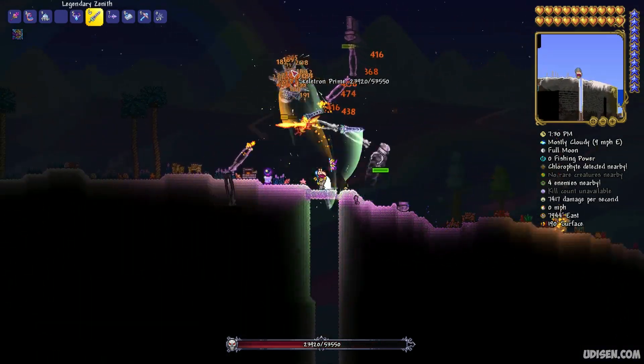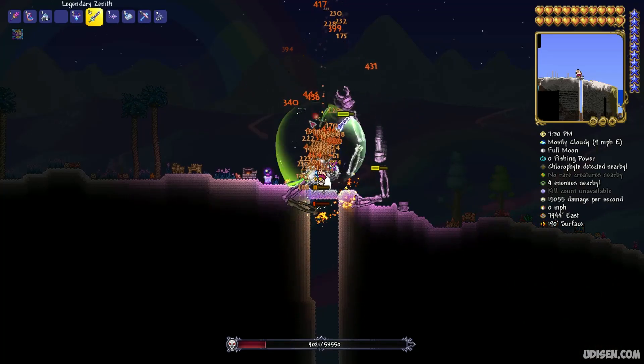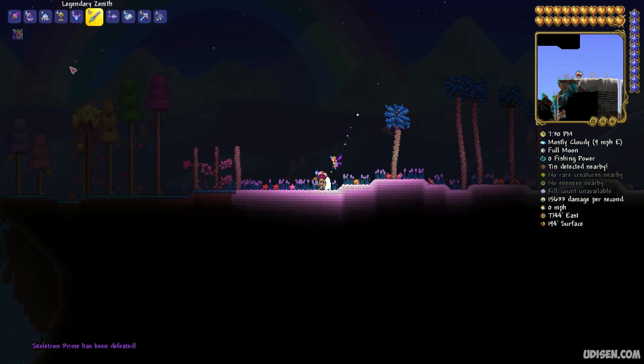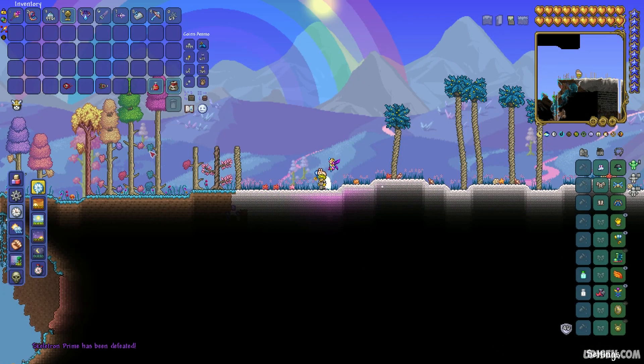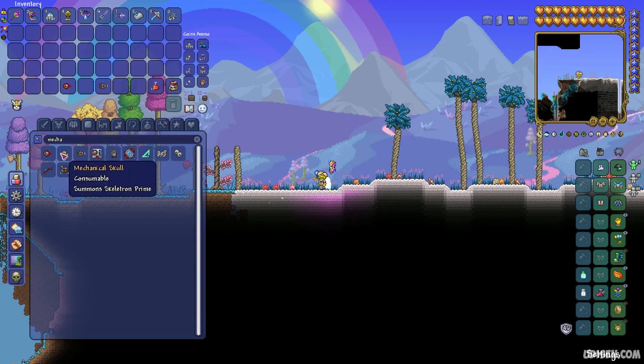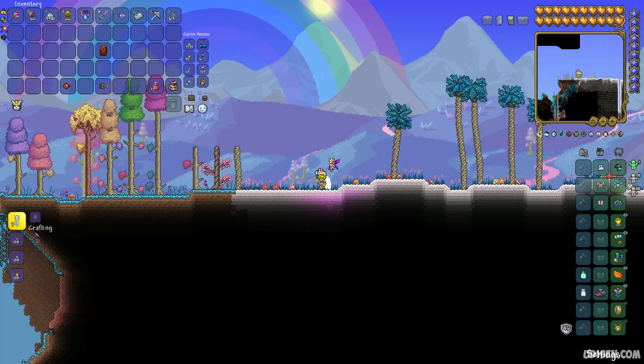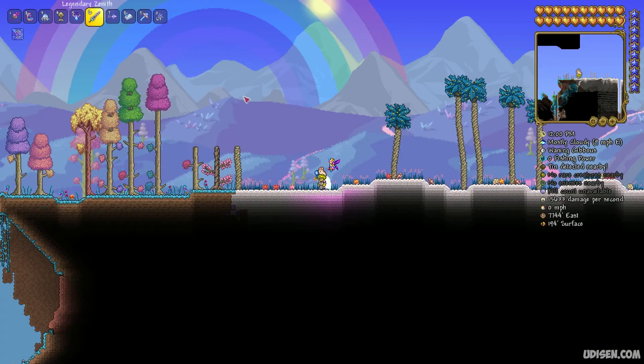After that, you must wait for an event called the Solar Eclipse. It can happen any time a new day arrives in Terraria without any additional requirement. A second option is to use the Solar Tablet. To obtain it, go to the Jungle Temple, explore it, and collect Solar Tablet Fragments to craft the Solar Tablet, or find one already assembled.